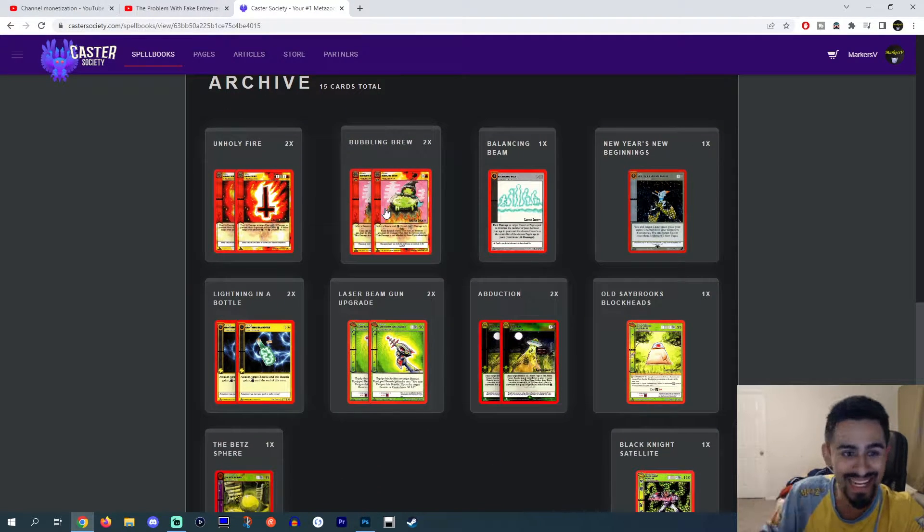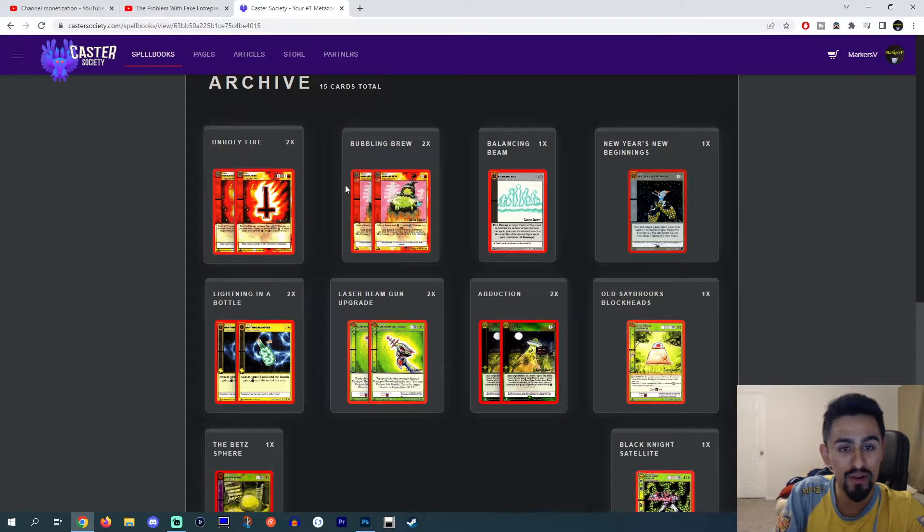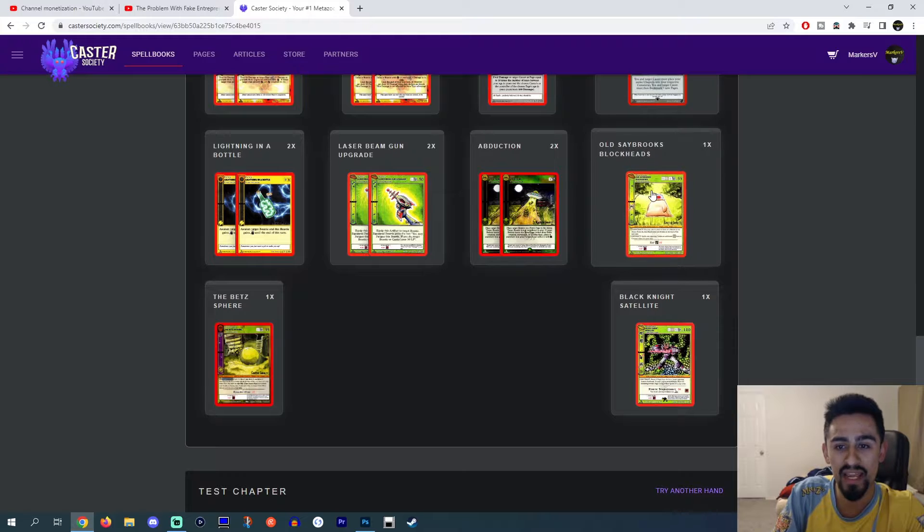For the Archive — the side deck — we've got two Unholy Fire, two Bubbling Brew, one Balancing Beam, one New Year's New Beginnings, one Old Saybrook's Blockheads, two Abduction, two Laser Beam Gun Upgrade, two Lightning in a Bottle, one Bett Sphere, and one Black Knight Satellite.